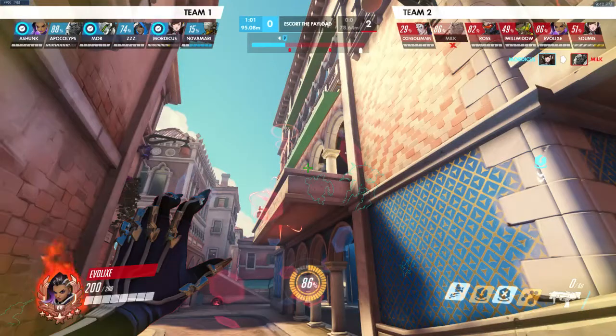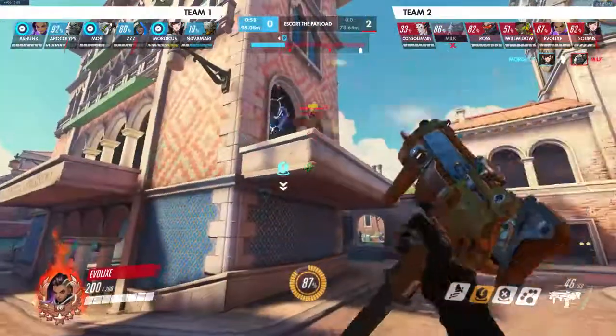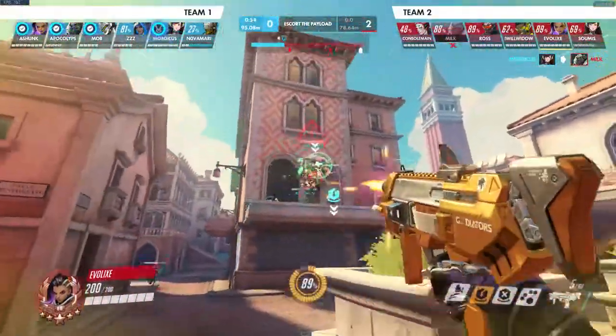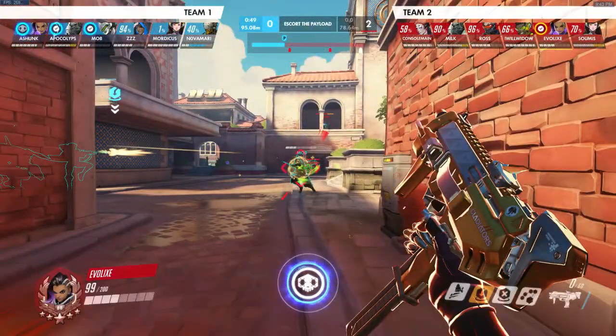Then my tank goes in all alone, which is unfortunate — he dies, which is going to make the enemy team push in. I just have to dodge that. They're going to EMP. There's nothing much I can do right now. If I shoot the Genji I'd be shooting myself, and I can't see anyone else. I can't go forwards because I'd walk right into enemy fire.